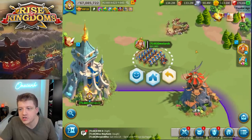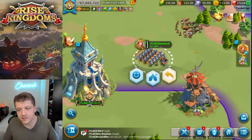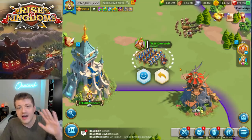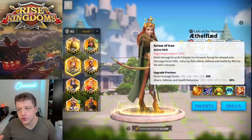You see her and you think she's pretty squishy, she does a lot of AOE, she's got debuffs — you want to take her out as fast as possible. But if it's your Ethelflaed, you don't want to be taken out as fast as possible because she's a good commander. So you've got to change the way you're using her.